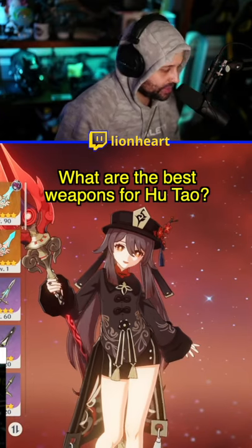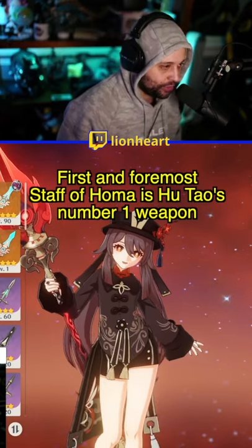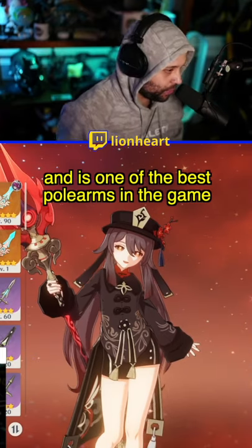What are the best weapons for Hu Tao? First and foremost, Staff of Homa is definitely Hu Tao's number one weapon. It scales with HP, it gives her great crit damage — it's just one of the best polearms in the game.